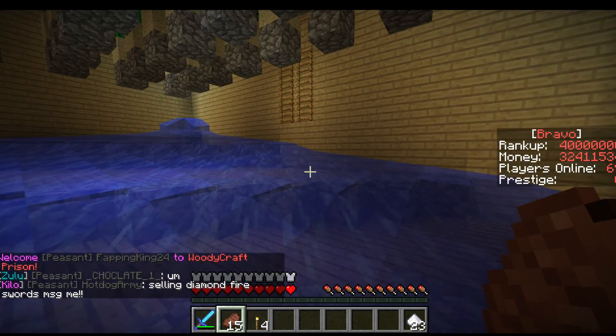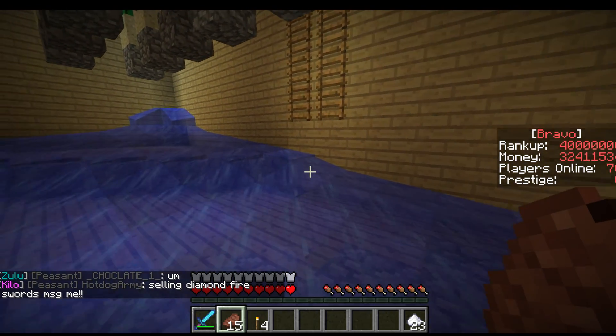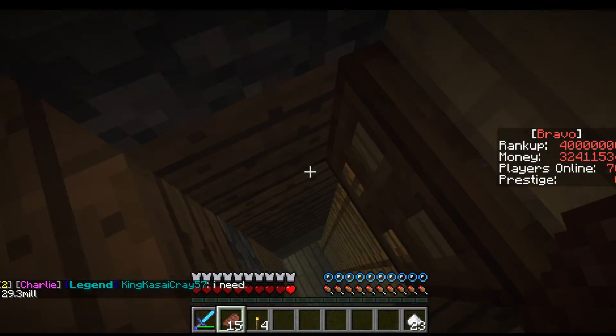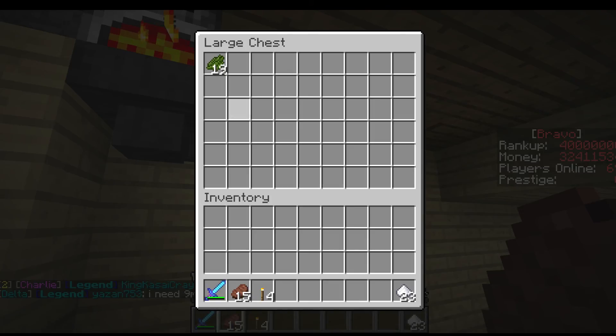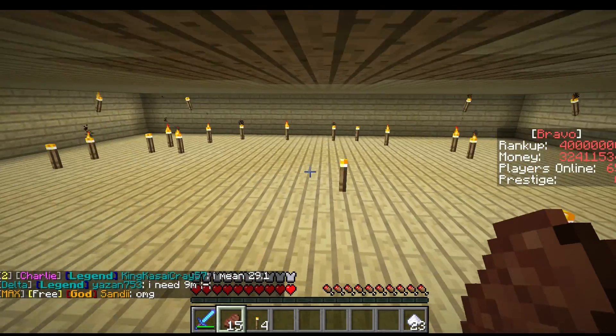He does Woody Craft prison too, so you should definitely go check that out. You can build whatever you want — you don't have to build a cactus farm or a sugar cane farm, but I happen to have an automatic sugar cane farm. The cactus goes in there and then into the chest.